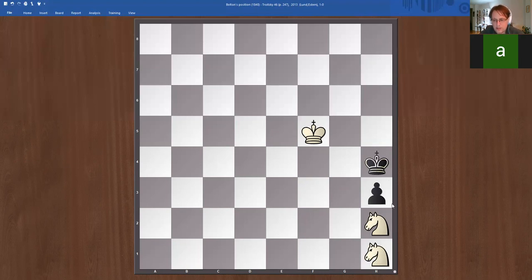This pawn has gone as far as h3, so it has crossed the Trotsky line. The Trotsky line says that if the pawn has not crossed a certain line, you are able to mate in all four corners. The problem is that with the pawn on h3, you are not able to mate in the a8 corner — you can mate in all other corners, but not a8. In this case though, black is not able to get to the a8 corner.